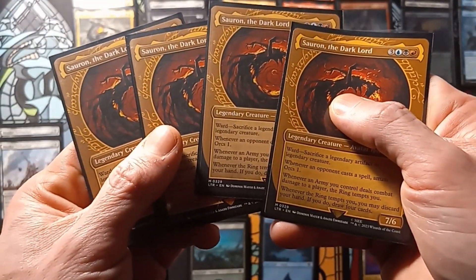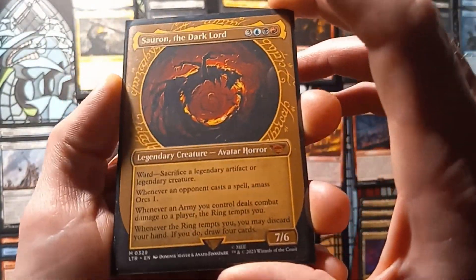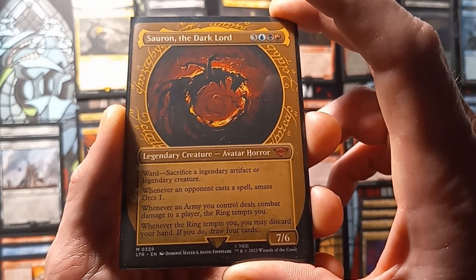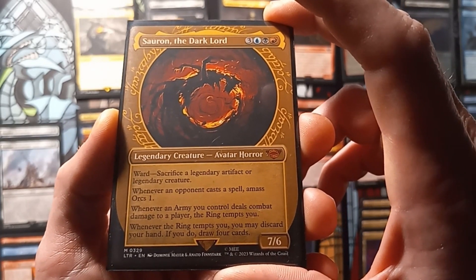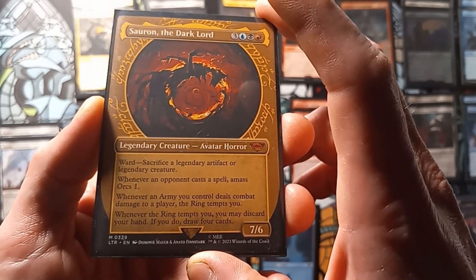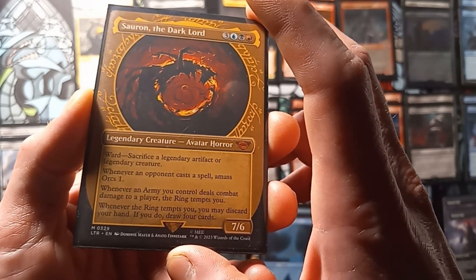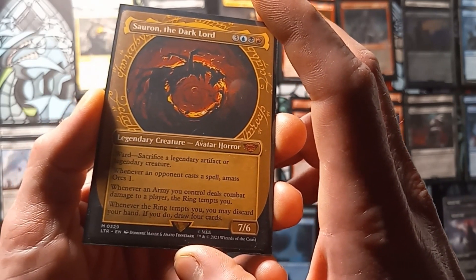First off, we're working with four copies of Sauron the Dark Lord. It's a 7/6 with Ward — sacrifice a legendary artifact or legendary creature. Whenever an opponent casts a spell, amass orc 1. Whenever an army you control deals combat damage to a player, the ring tempts you. And whenever the ring tempts you, you may discard your hand — if you do, draw four cards.